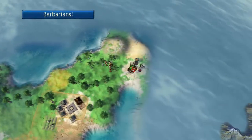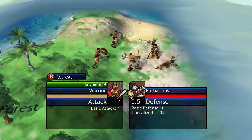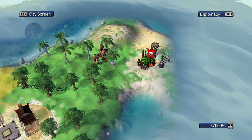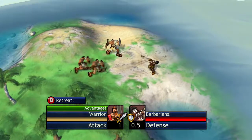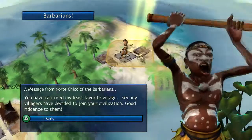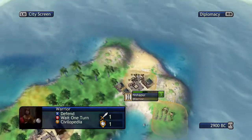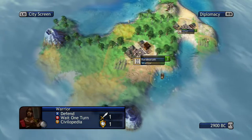We get a forest. It looks like we got city number one right here after we attack this barbarian village. We got to attack it again obviously. The worst part is a lot of the time you get a terrible, terrible spot for your cities — where you have no food, no production, or no science. But this is actually a good spot for the city, and we're going to keep expanding southward.